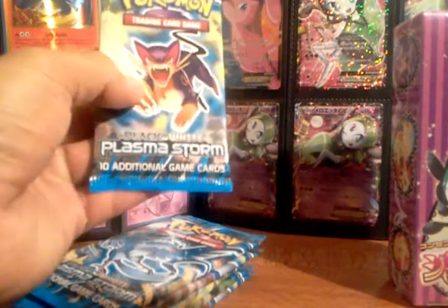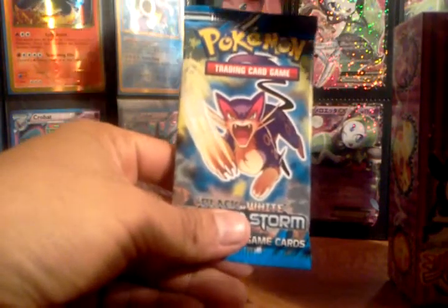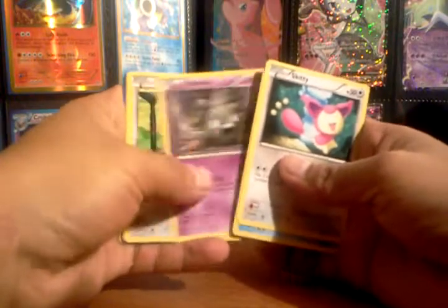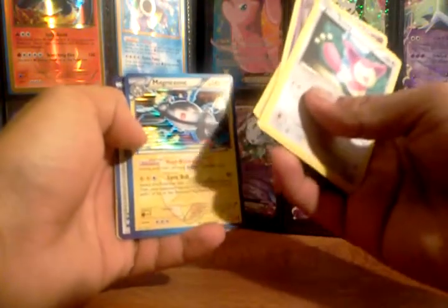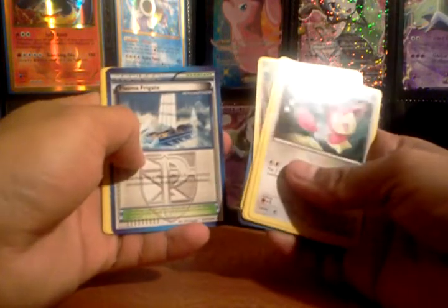Let's start off with the Plasma Storm packs, just because I want to see what we get on these Keldeo tins. Last time I pulled out one EX and two ACE SPECs on my first Elite Trainer box, so let's see if we can be two for two. We got Skitty, Cubchoo, Scraggy, Trubbish, Parat, another Parat — and the reverse is Team Plasma's Magnezone. Pretty good card, lets you use two supporters this turn, though it's a Stage 2 so it's kind of hard to get out. Also Plasma Frigate, Ether, and Grotle.